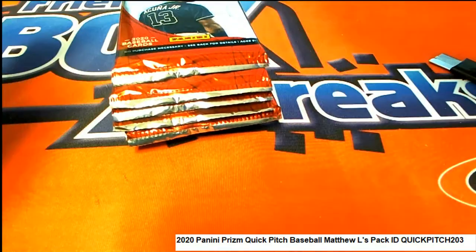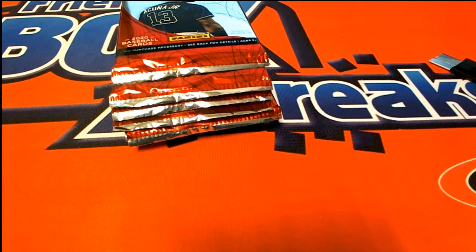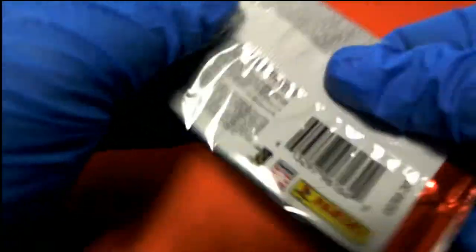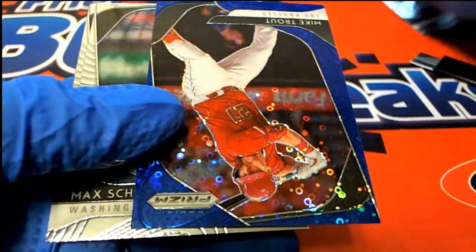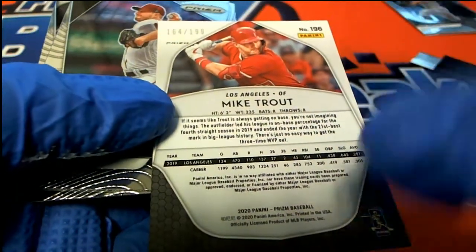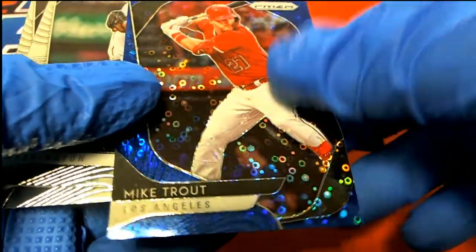Alright, so Matthew L has selected eight packs — one, two, three, four, five, six, seven, eight. Let's see what happens in quick pitch. Good luck to Matthew L, and it looks like we have a nice Mike Trout blue prism.